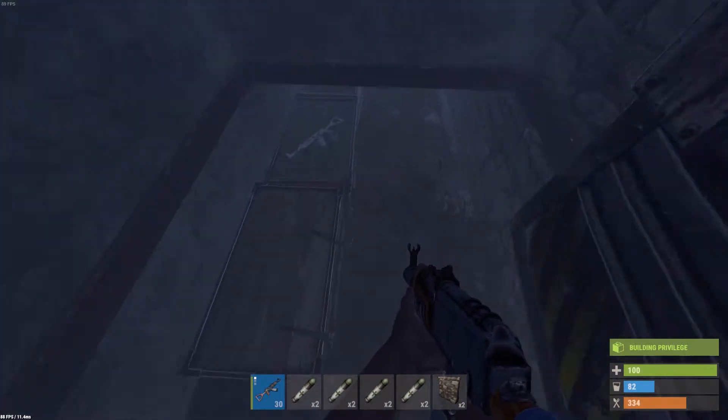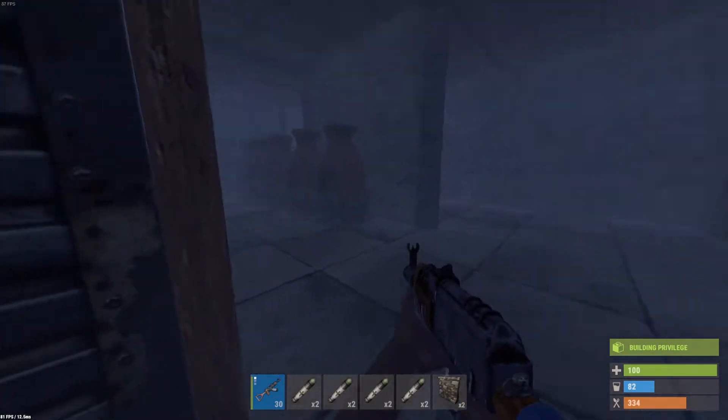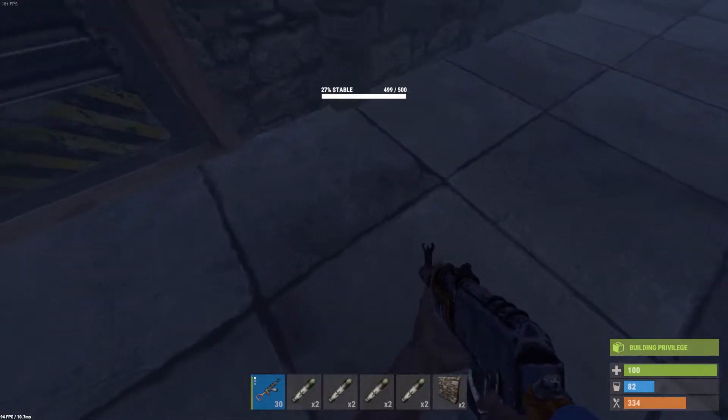Look at all the open doors and their sneaky little hidden loot trick. The wood is gonna decay and loot's gonna spew everywhere. 27% foundation.